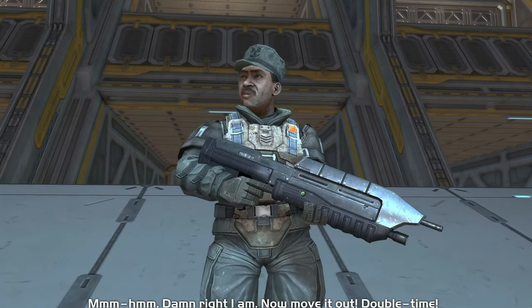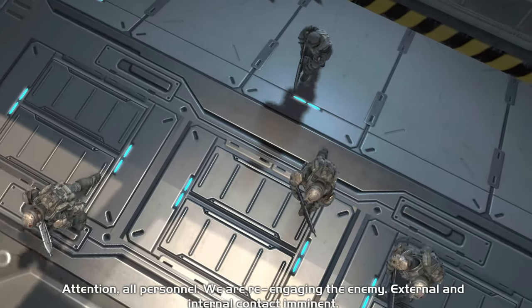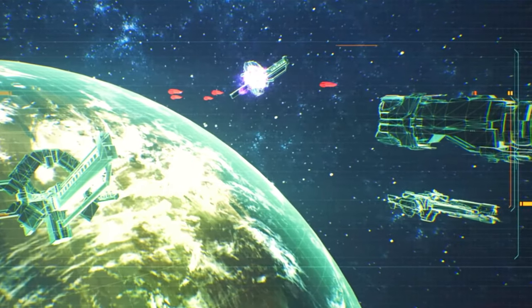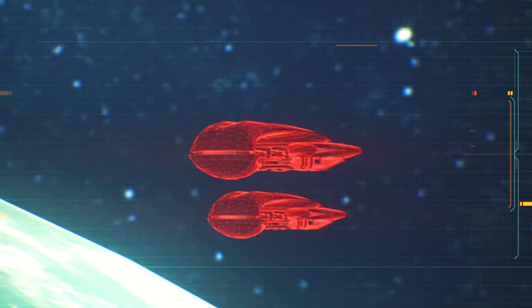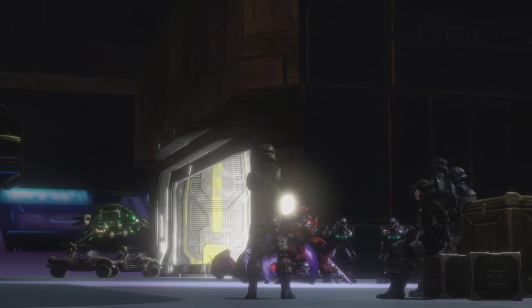UNSC vessels would still have troops in other circumstances, such as smaller numbers to repel boarders or detachments when on patrol, where they might get a distress signal from a colony and need to head there immediately with whatever they have on board. But as a generality, I don't think UNSC ships are stuffed with marines and tanks when engaging in large naval battles.